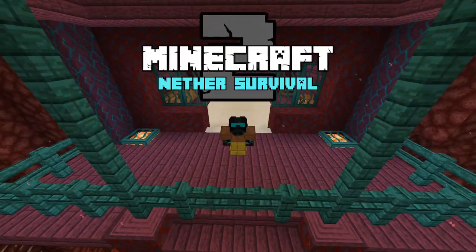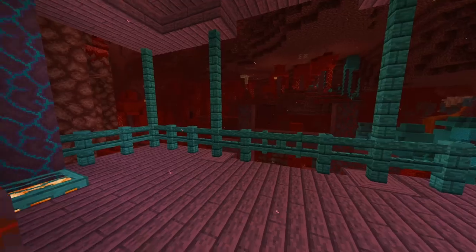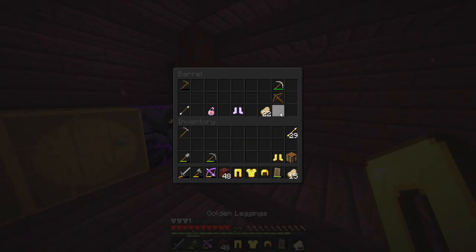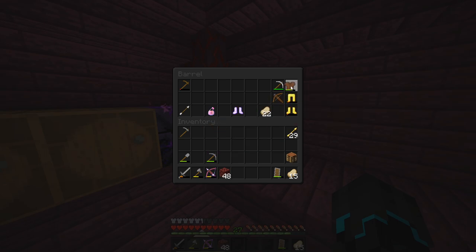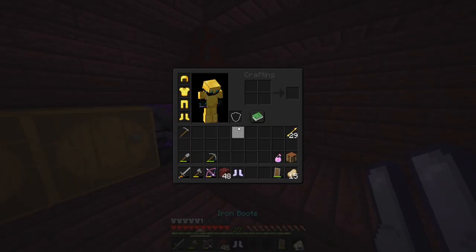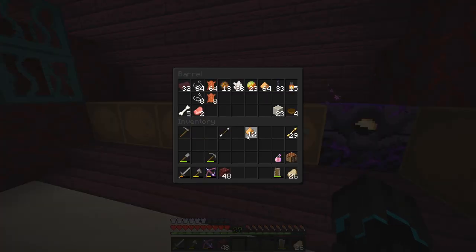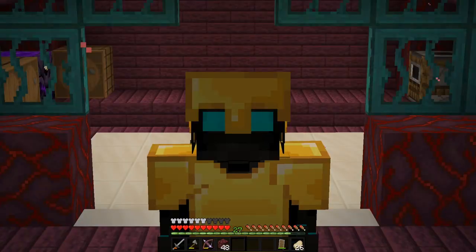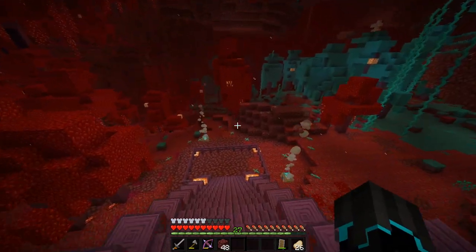Hello and welcome back to another survival season 2 episode 7. In this episode we are leaving the base — not permanently — to explore a fortress. We're going to need some new armor; that is not gonna work at all. We might need this, and we should take these as well for added protection and extra food. We have our crossbow and spectral arrows. Getting ready for battle and exploration — I've found a fortress, I have the coordinates, and we are leaving right now.